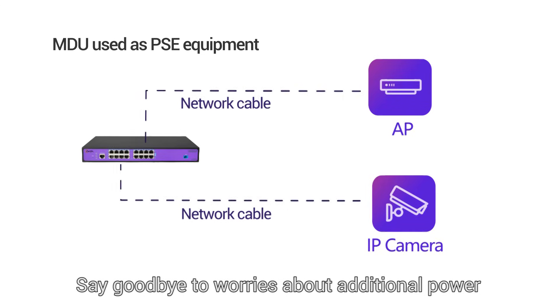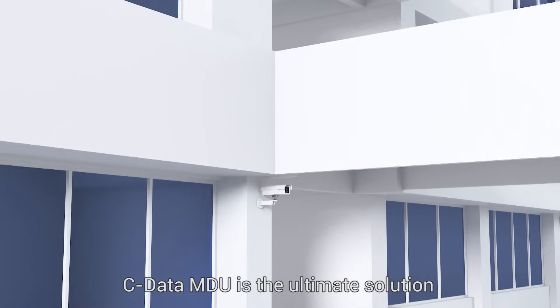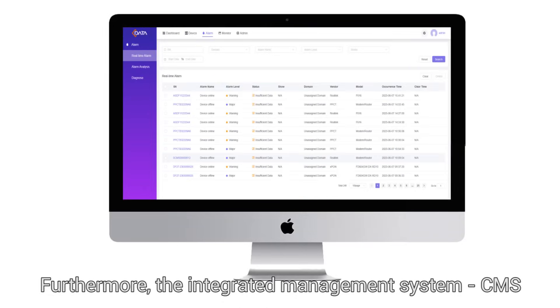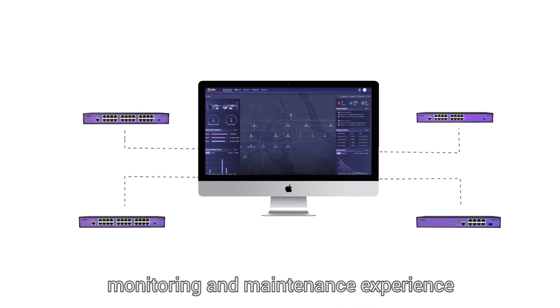Say goodbye to worries about additional power outlets and tangled wires. C-Data MDU is the ultimate solution for clean and hassle-free installations. Furthermore, the Integrated Management System, CMS, ensures an exceptional network monitoring and maintenance experience.